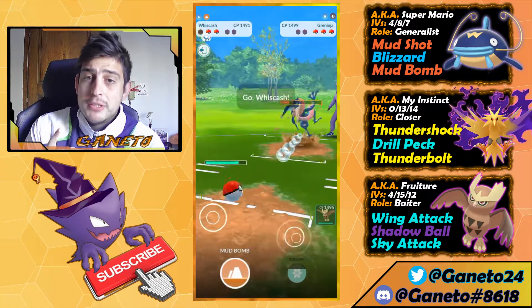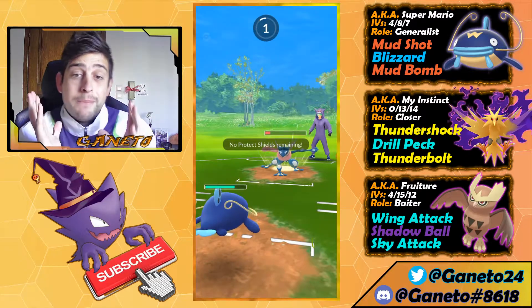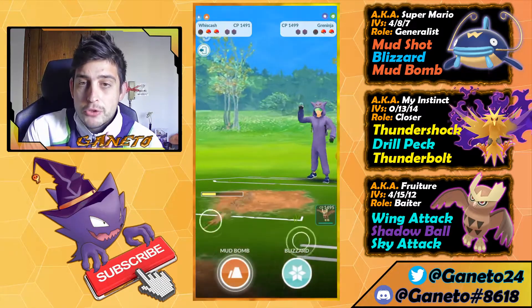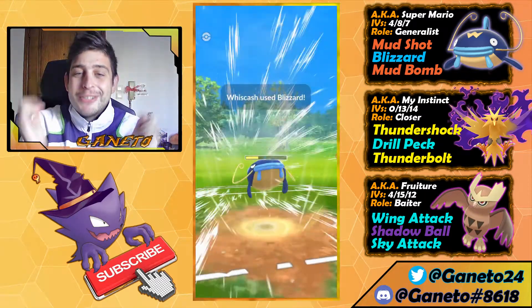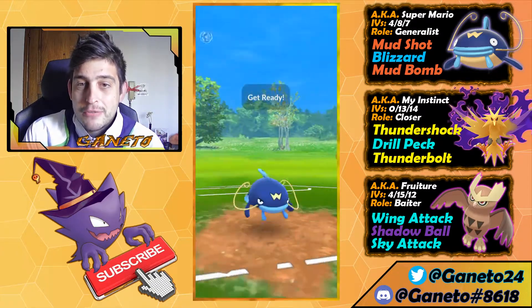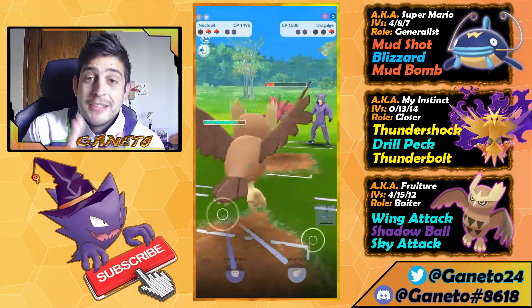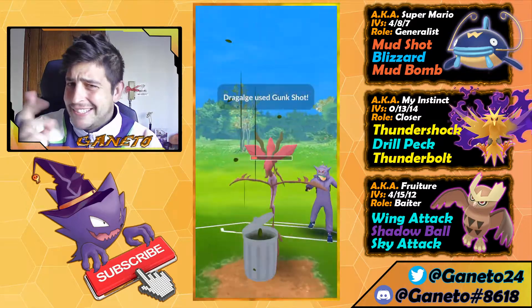We have the Drill Peck ready to go. I'm thinking we can force a shield — yes! Going for another one, but perhaps Greninja has a higher Attack stat, I'm not sure. Down we go — we both have no shields at all. Right here I'm bringing my Whiscash to farm down, and with no shields at both ends I'm really believing we can do it. Here comes the farm down — awesome, down goes Greninja! And Trevenant — let's go trainers! Blizzard is just gonna obliterate that thing.